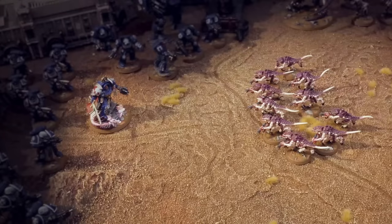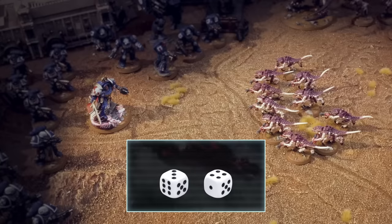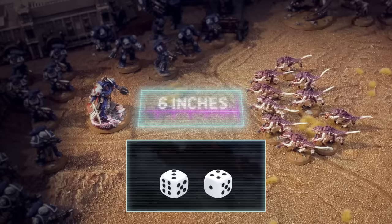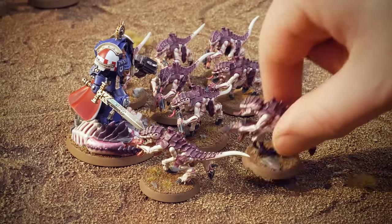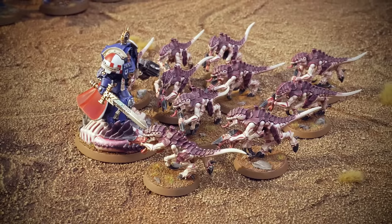The charge phase is when your units rush headlong at the enemy, eager to tear them apart in brutal close combat. We are going to charge the Captain with our Termagants. To be successful, we need to get at least one Termagant within an inch of the target. Roll 2 dice to see how far you can charge — this is often abbreviated as 2D6. If you roll high enough, the charge is successful. We know the Captain is 6 inches away, so we need to roll a combined total of at least 5. If your roll doesn't meet or exceed the required distance in inches, your unit stays where it is. We've rolled high enough, so the charge is successful — we move our unit so it's in base-to-base contact with the target.